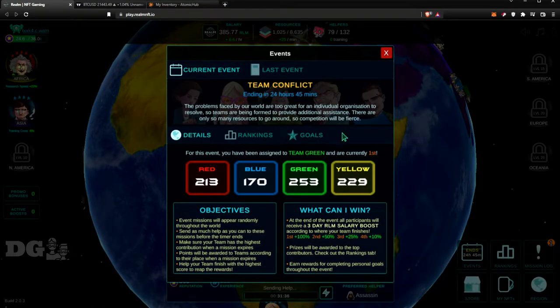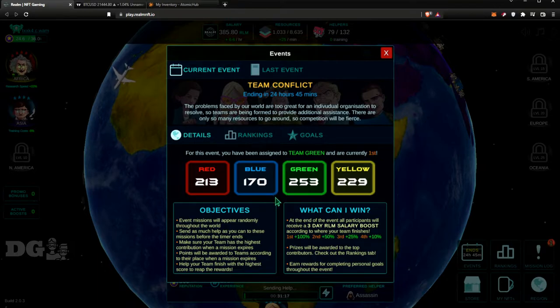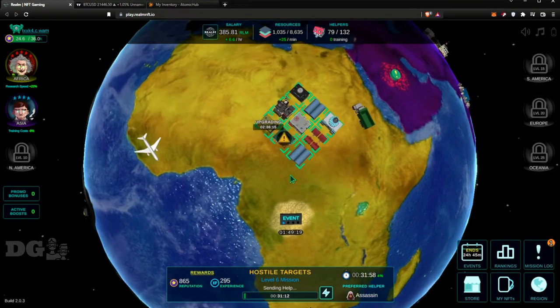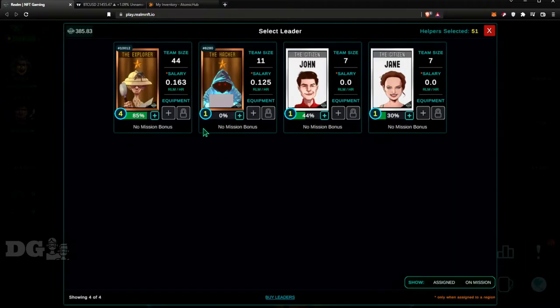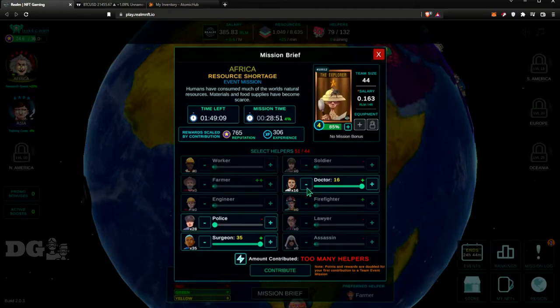Right now Realm is having a Team Conflict event where everyone is placed into a color team. I'm on Green and you have Yellow — those are the two best teams right now, with Green at number one. I've been playing these events, trying to help the green team as much as I can. You contribute helpers — I have 51 and you have 44, so we'll take some away and contribute.